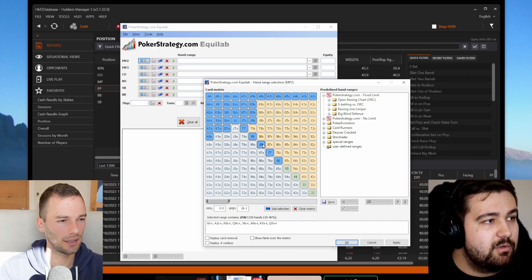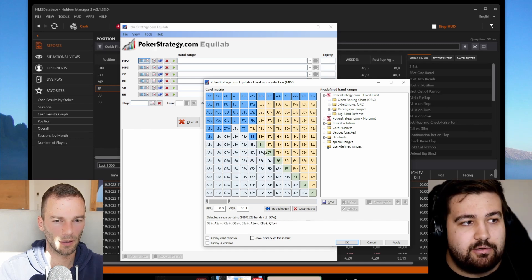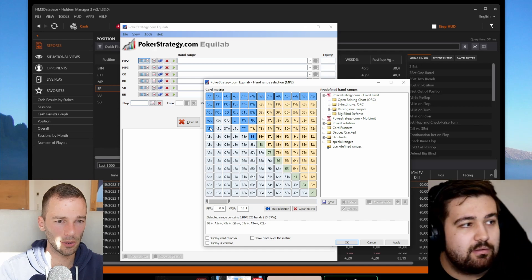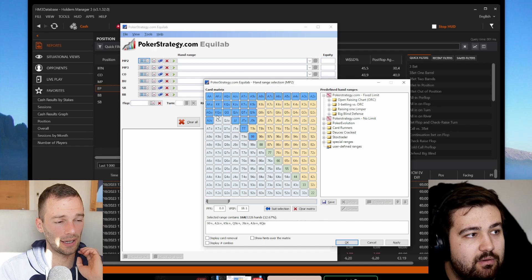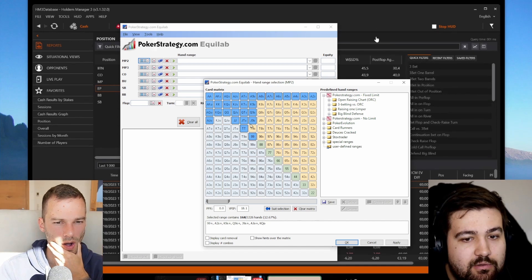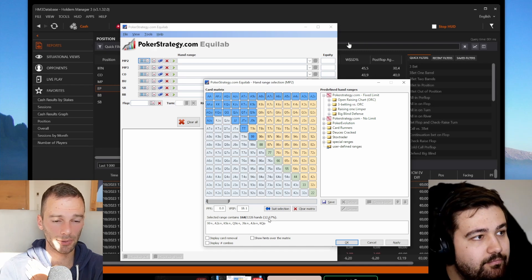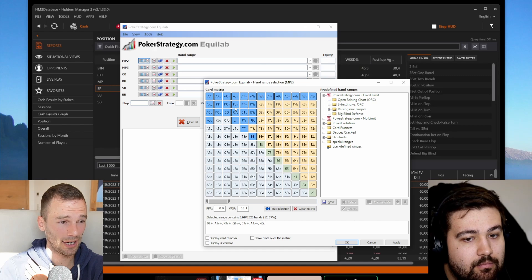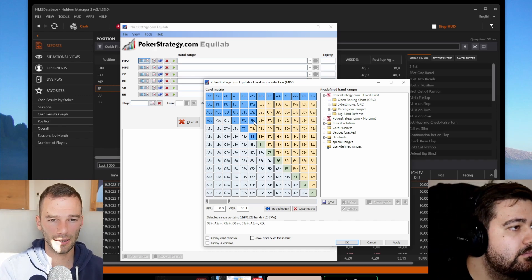For pairs UTG, which ones do we want to open? Up to nines — cancel the lower ones under the gun. It seems tight but it's reasonable. The offsuit stuff here is not making money. Ace-ten offsuit — I would start with that, that seems reasonable. If you want to go really tight at the beginning it's fine to remove it too. This is a blueprint starting range — quite tight at 13%, but to start I don't mind it, especially since we push equity on the micros.